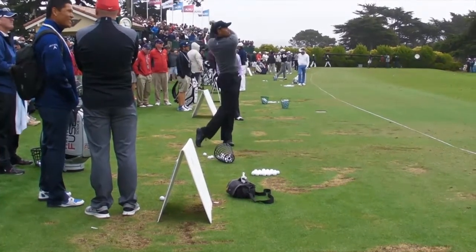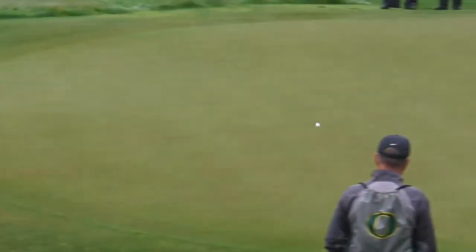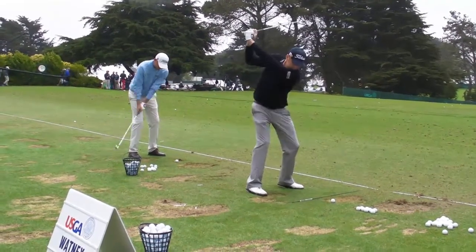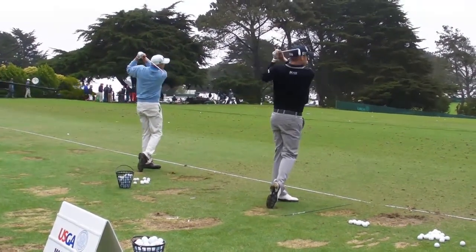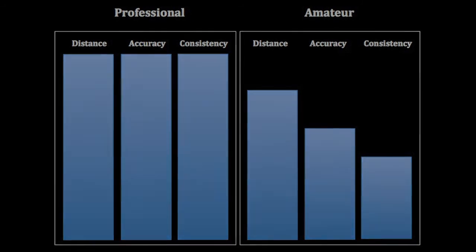There's no question that the pros have power — even the shortest hitters on tour hit it further than most amateurs. But it is the control in their game, not the power, which allows them to play professional golf. This chart compares the skill level of the pros and amateurs. We know the pros have a high skill level in distance, accuracy, and consistency. Many amateurs can hit the ball as far as the pros — in fact, it is possible for some first-year golfers to equal the distance of the pros. But it is absolutely impossible for any beginning golfer to achieve the accuracy and consistency of the pros, even after 5 years of practice.